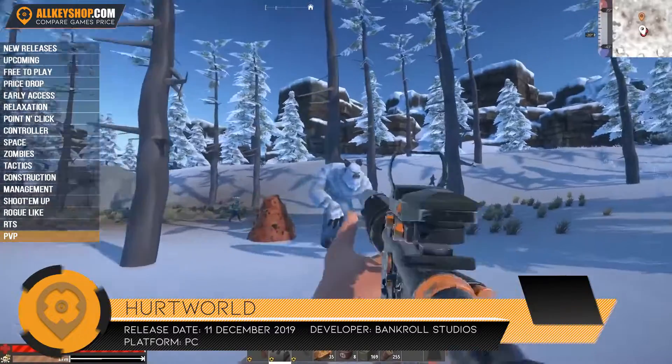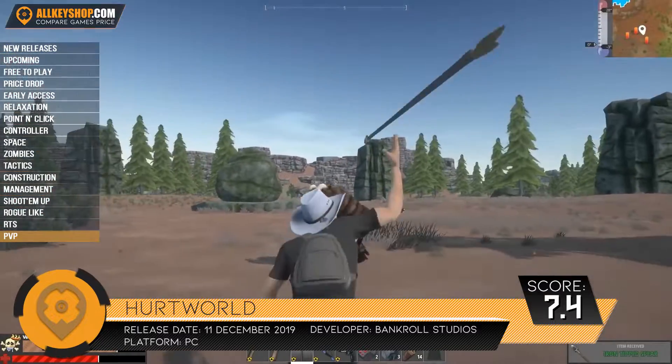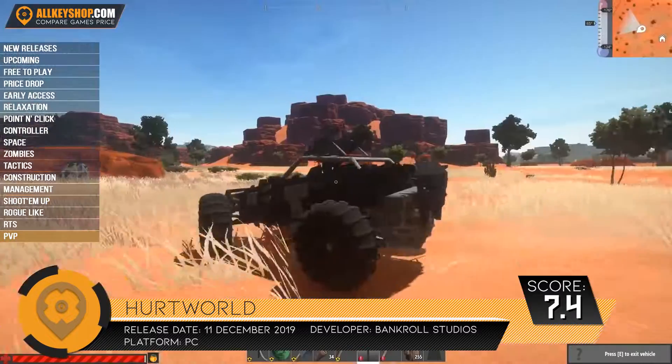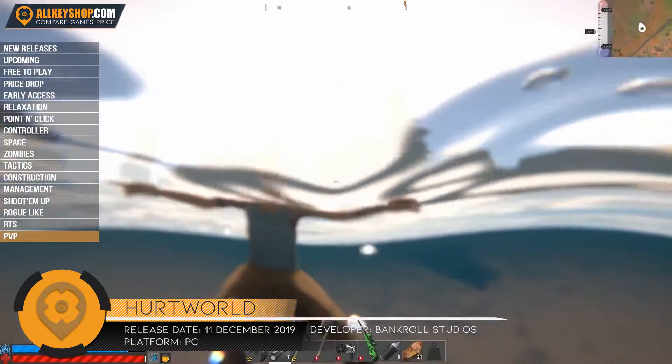Hurt World is a multiplayer survival first person shooter which focuses on competitive gunplay and strategic map control. With up to 100 players per server, you can go at it alone or up your chances of survival with friends by your side.